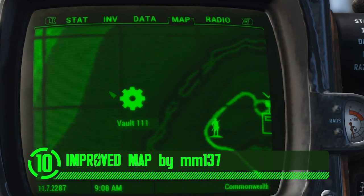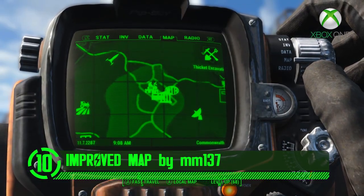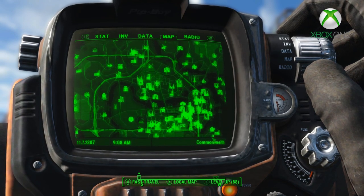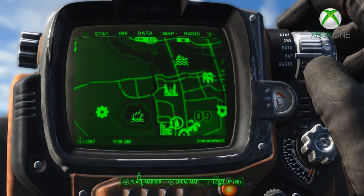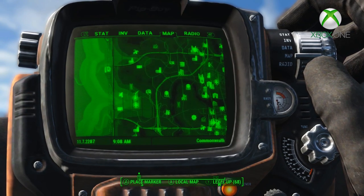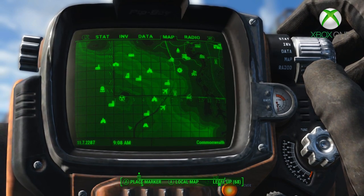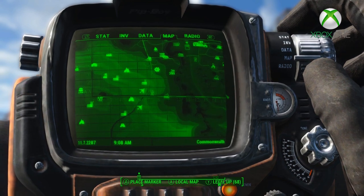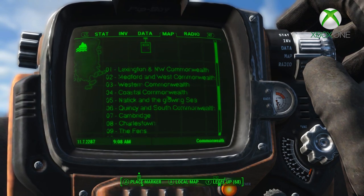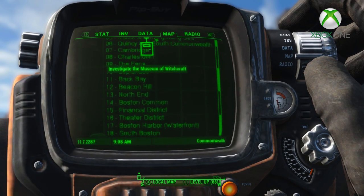One thing that drives me crazy about vanilla Fallout 4 is the world map — a very simplistic version of the world space that gives as little detail as possible, making figuring out where you're going a real cause for concern. There have been times I've looked at the map and thought, where are the roads? This mod completely reworks the world map in Fallout 4, adding roads, train tracks, topography, and more to the vanilla map.